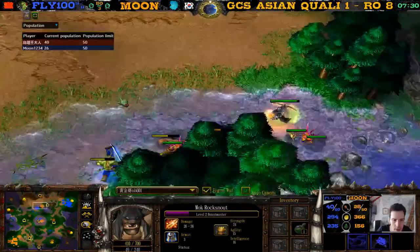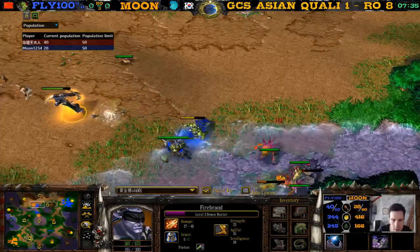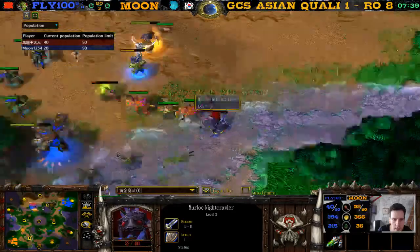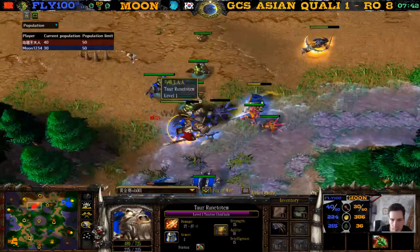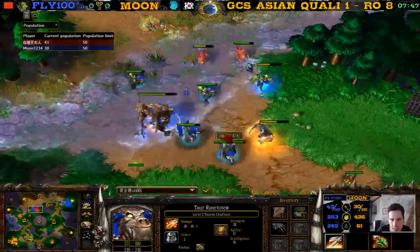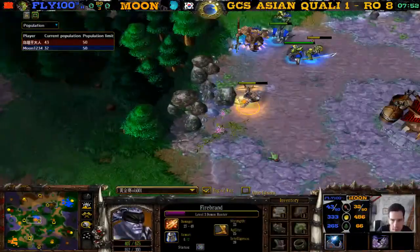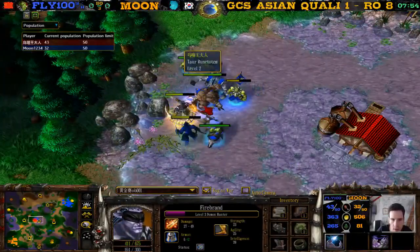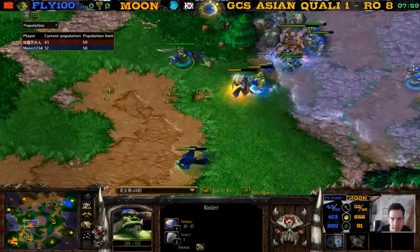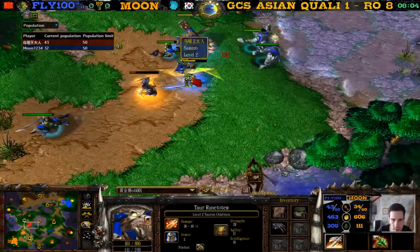The beastmaster goes back home to lick his wounds — drinks clarity first. Wants to be out creeping as soon as possible. The demon hunter doesn't get the kill on the murloc even though the piggy is there. TC got the XP — kills the murloc. Level two TC. Mana burn on the little cow guy. One more snare available. Demon hunter uses illusion to anti-surround — and it worked. Very nice anti-surround there by Moon.